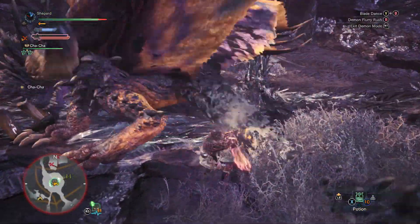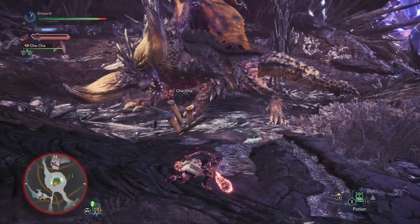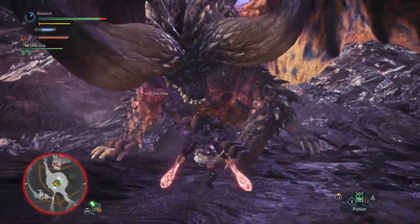If you're behind Nergigante, he may try to Tail Slam you. It favors one side over another, so use that knowledge to stay out of the attack range.